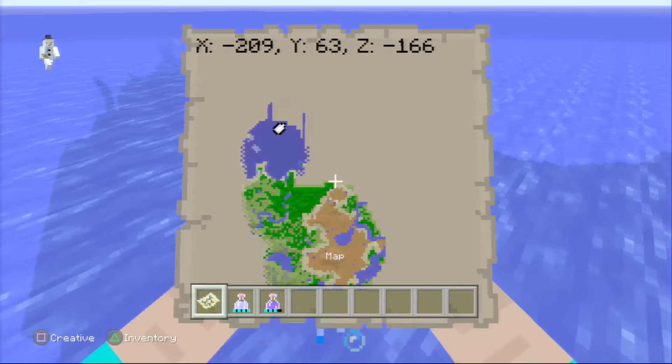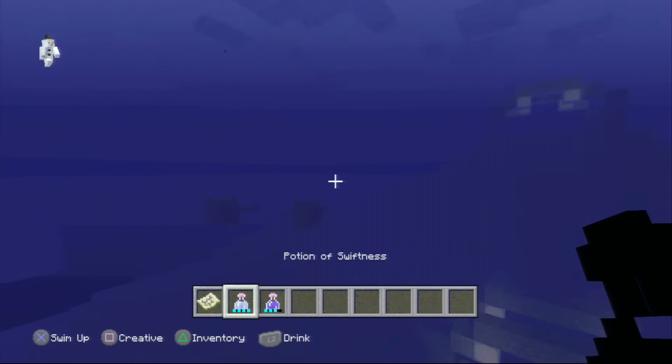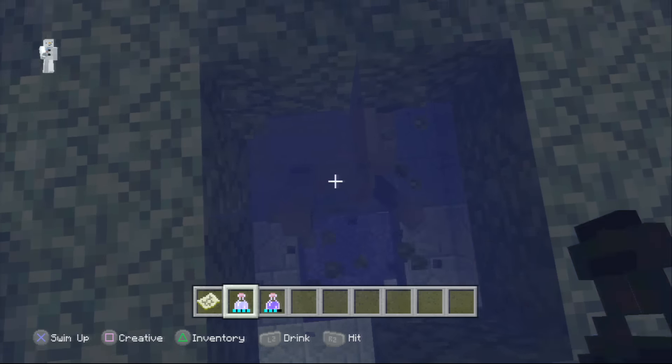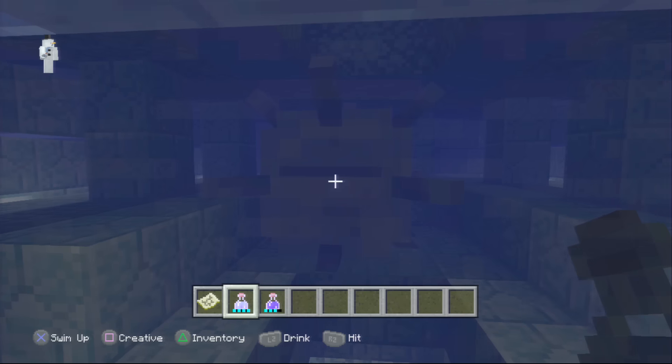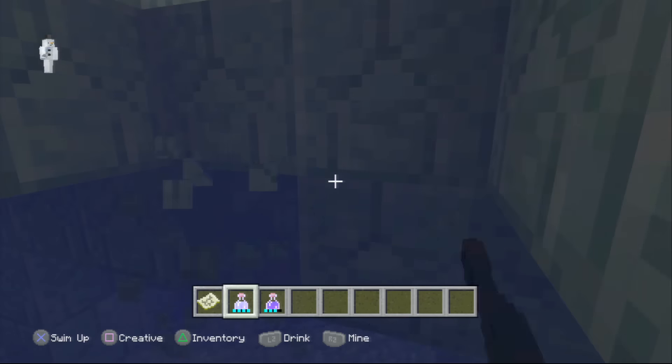There it is — the ocean monument in this seed. If we go ahead and look inside, there are the guardians. In the top, there's one of the three elder guardians. Just your average little ocean monument — super cool.